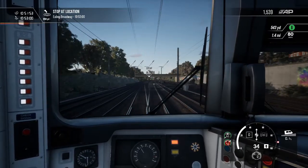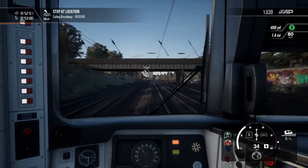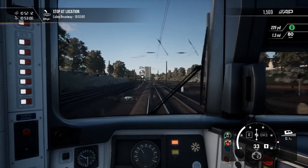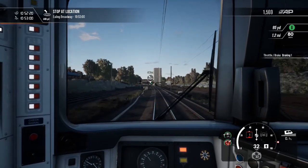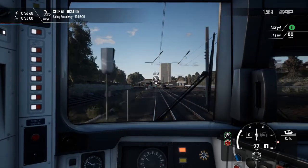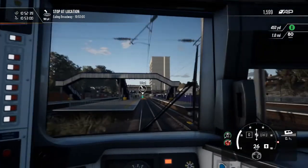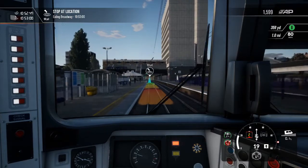We're coming into our final stop — this is Ealing Broadway. I do apologise if I'm getting it wrong, especially if you live there. This is our last stop. I might do a freight one next time but it'll probably be a split video because the freight ones cover quite a lot of miles and you're in a freight train — it's not the quickest in the world, they are fairly slow. So we'll slowly come into here — people can jump off, not literally while still moving. Trains are very dangerous.